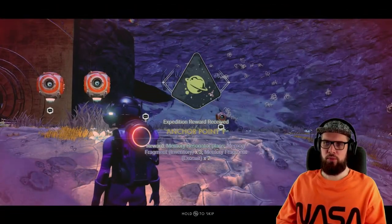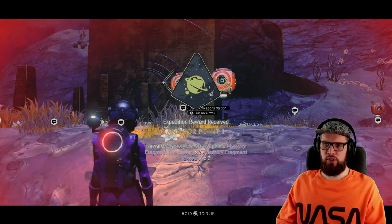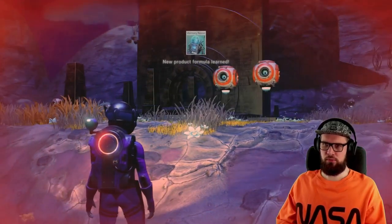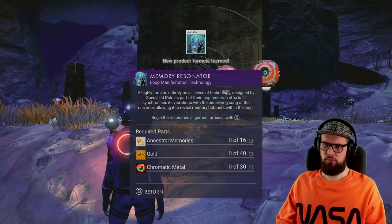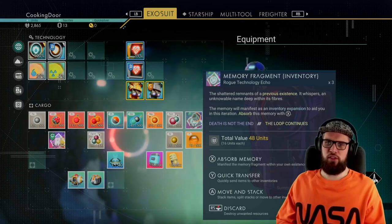Collecting the reward for this milestone will reward you with the memory resonator plans, three memory fragments for your inventory, and two memory fragments for your exosuit. As always, hover above the memory fragments and install them right away.